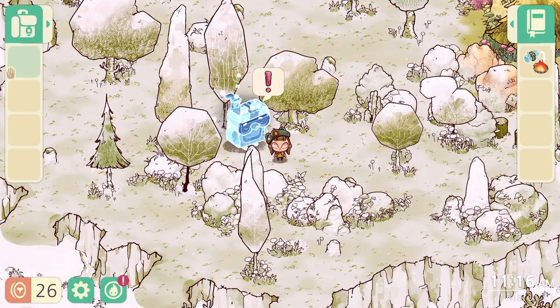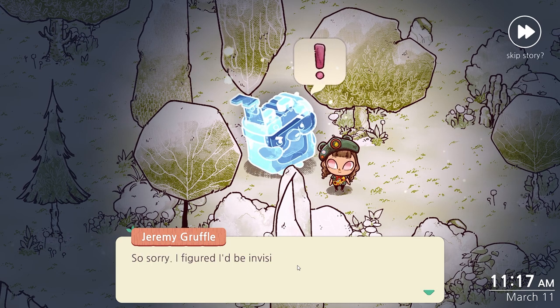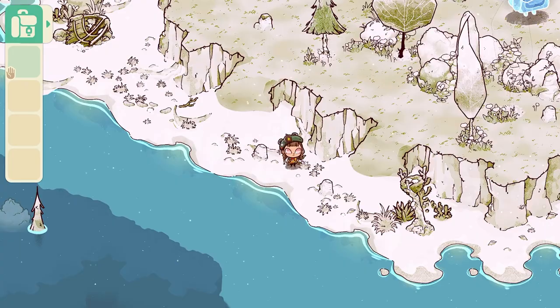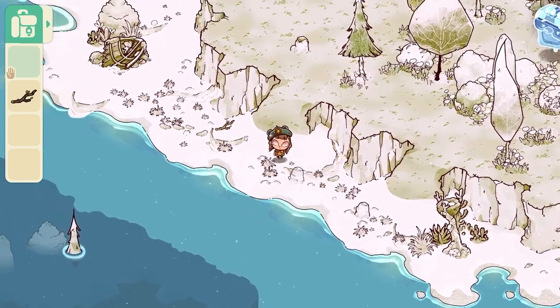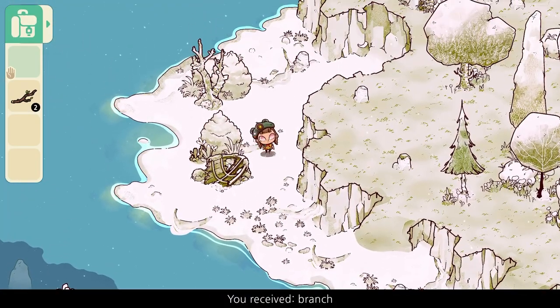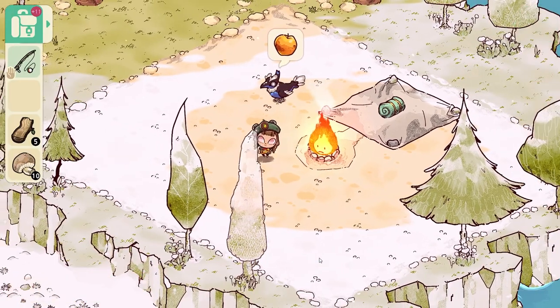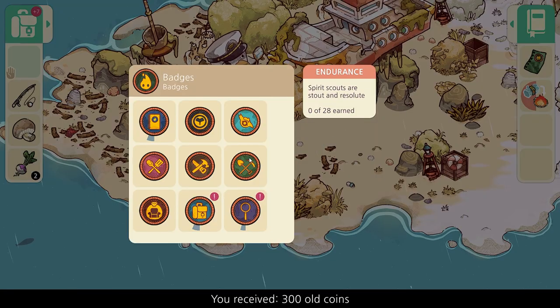The ghost bear carpenter, who has the fantastic name of Jeremy Gruffel, asks you to find some branches for a workbench, while the postal bear, Patrice Furbank, will task you with finding a lost package. It's all breezy stuff. As you help the spirits out, the island becomes bigger, revealing more ghosts in need. It's task ticking at its finest.